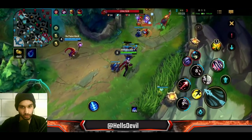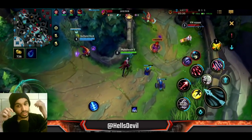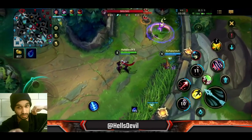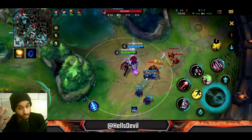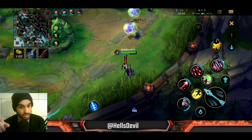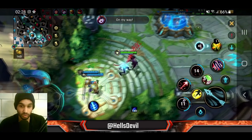Your third ability is really important because it does a few things. First, it deals damage; secondly, it slows the enemy in that target area. You can effectively use it to cut off an enemy's escape route. As you saw here, I shot my third ability on Tristana, slowed her, and when she is slowed I can easily hit my arrow on her. Tip: shoot your third ability on an enemy and right after shoot your arrow — it's going to be very easy to hit because the enemy is slowed.